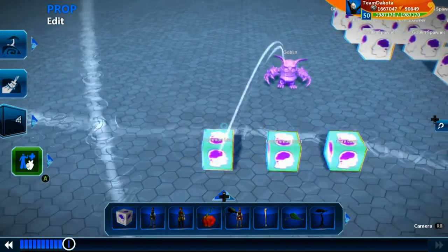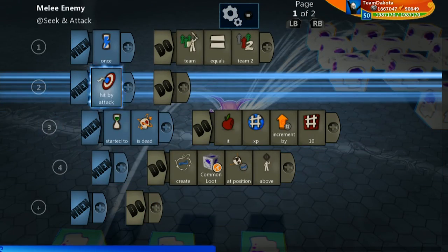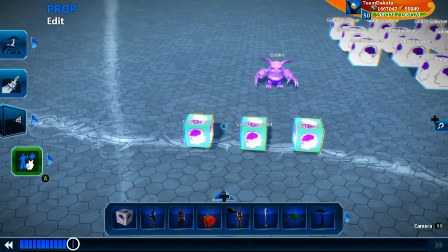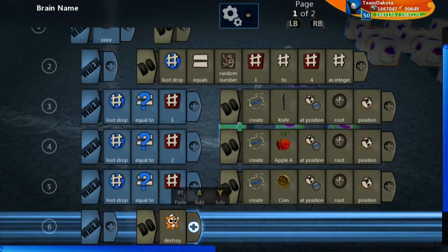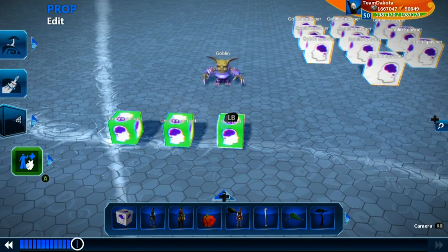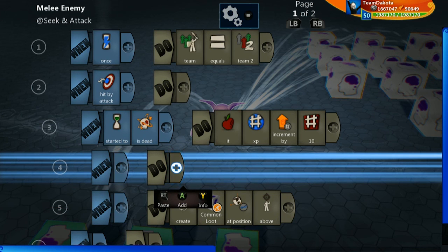So how do we call these within the goblin? In the goblin we're also going to be using some random number generation. Let's jump into the goblin brain. Right now we have: when hit by attack, create common loot at position above. So right now the goblin is always going to create this common loot logicube. It now needs to have a chance — maybe a slightly less chance — to get uncommon loot, and even less of a chance to get rare loot. We're going to create a new number variable and set it equal to a random number between 1 and 100, because working within a number set between 1 and 100 makes it easy to understand percentage chances.